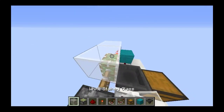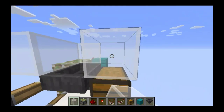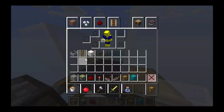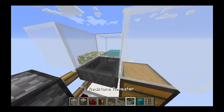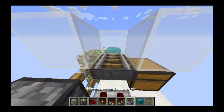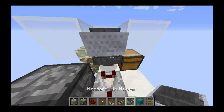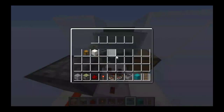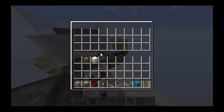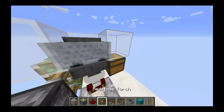Now comes the tricky part. You place these blocks here, and then you place a rail with a minecart with a hopper on it, above this very hopper. This hopper minecart will feed into this hopper, into the chest. You'll see why in a minute.